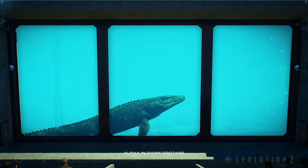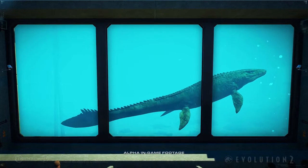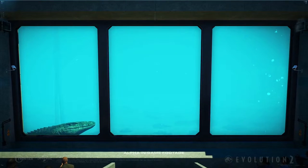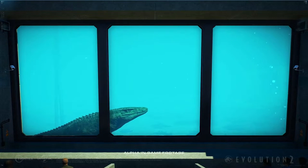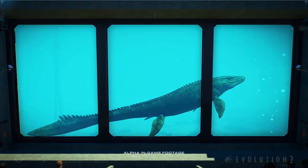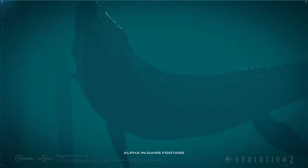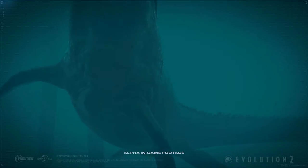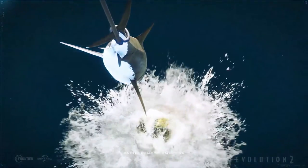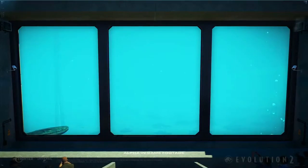You can lower the level of the guests' seats to the lower level to see the Mosasaurus from underwater. Just like in the Jurassic World movie, after the Mosasaurus leaps out of the water and chomps the shark, it dives to eat the rest of the carcass while the guests enjoy it. That sounds super cool!